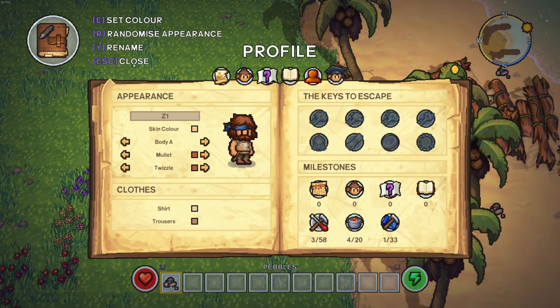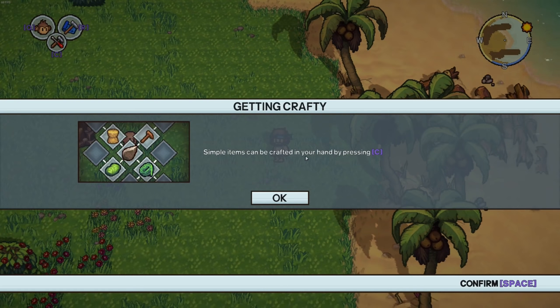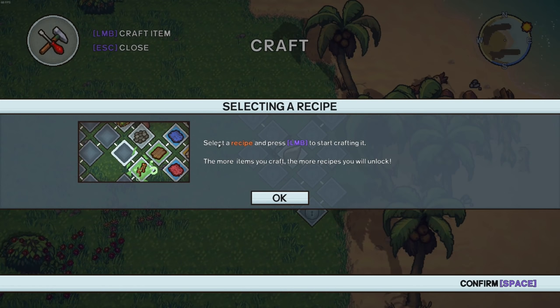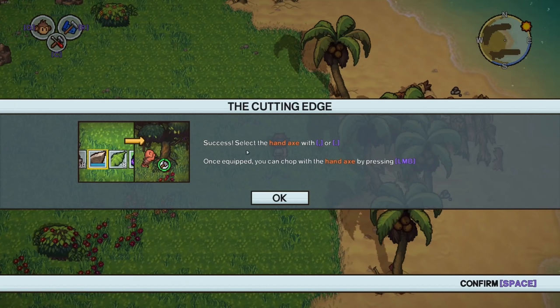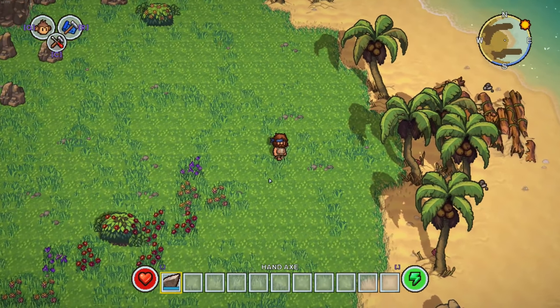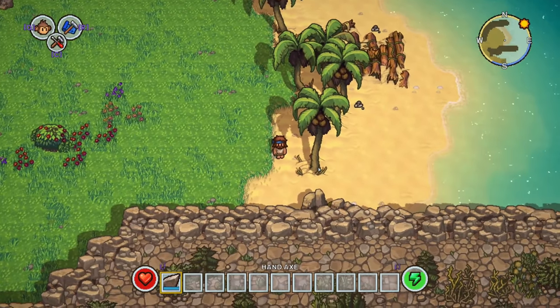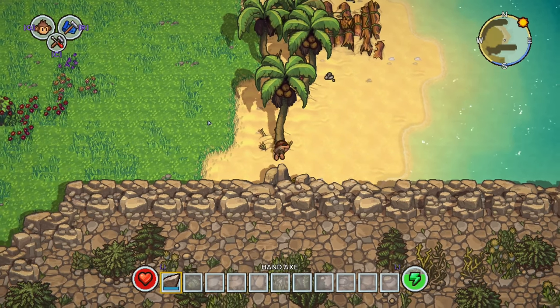You've collected a diary entry from another survivor — you can read this entry on the lore tab of your journal. Simple items can be crafted in your hand by pressing C. Select recipe and press left mouse button to start crafting. The more items you craft, the more recipes you will unlock — I like that progression system. So we got a hand axe. Once equipped, you can choose the hand axe by pressing left mouse button. Oh, this game looks so cool, I'm already loving it.